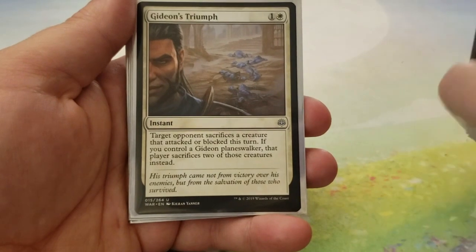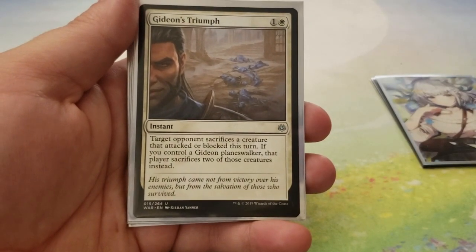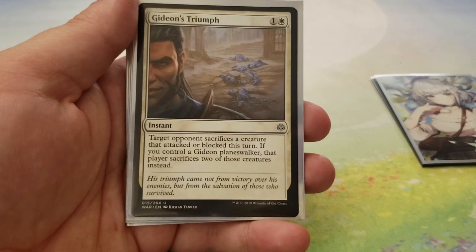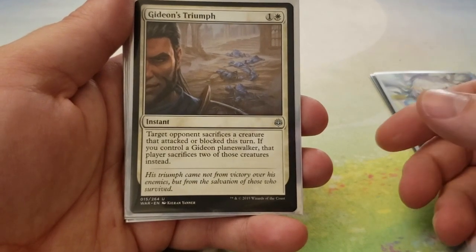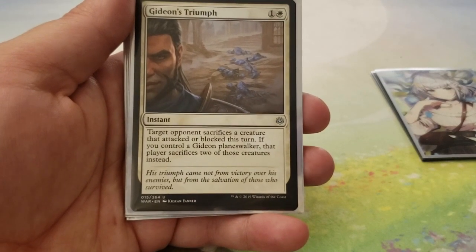Next up, we have Gideon's Triumph for 1 and a white. Target opponent sacrifices a creature that attacked or blocked this turn. If you control a Gideon Planeswalker, that player sacrifices two of those creatures instead. It's spot removal — not the greatest since sacrifice lets them choose, but if they didn't have a lot of creatures in the first place, that could be very helpful.